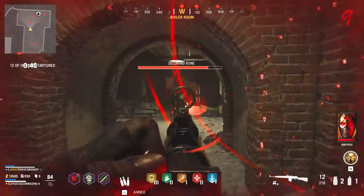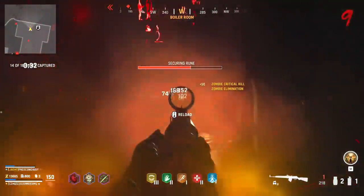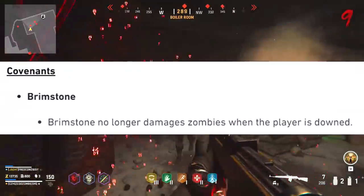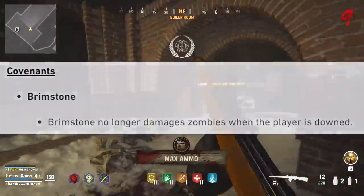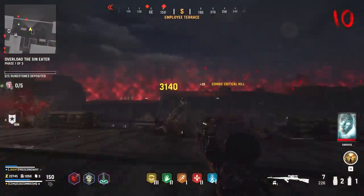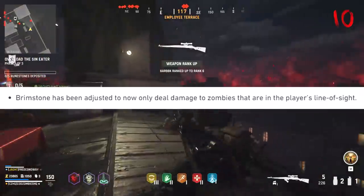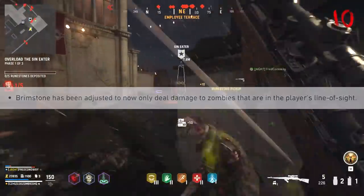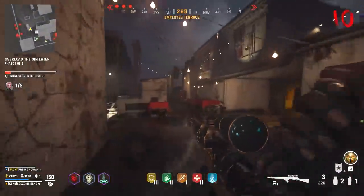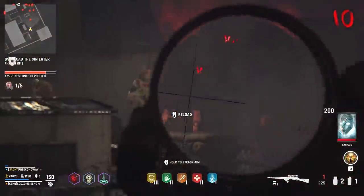Treyarch made some pretty big balance changes to some of the new covenants. The first change is to the Brimstone Covenant, which basically gives you AoE damage around you, ticking zombies' health down a little every second. Treyarch changed how this covenant works: Brimstone no longer damages zombies when the player is down, removing the ability to damage zombies around you while in the downed state. They've also made it so that Brimstone now only deals damage to zombies that are in the player's line of sight — so if you can't directly see the zombie, it won't do damage to them through walls. Before, Brimstone would damage all zombies within a set distance of your player character.